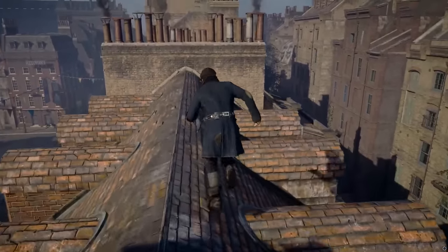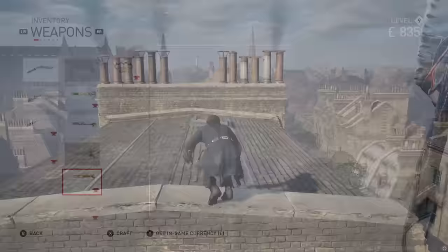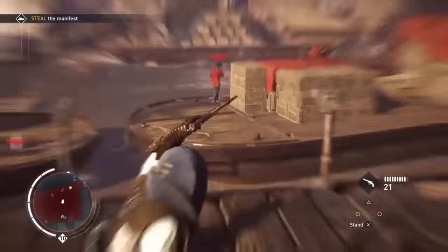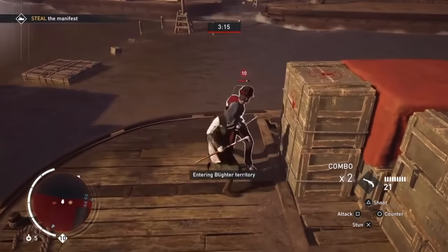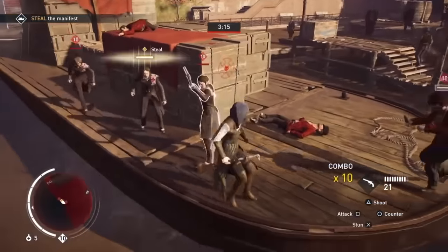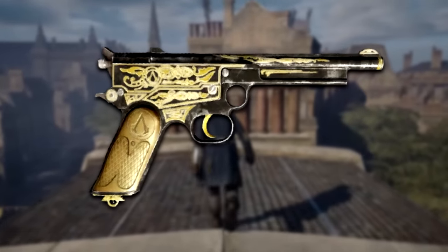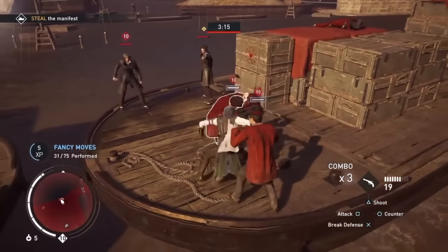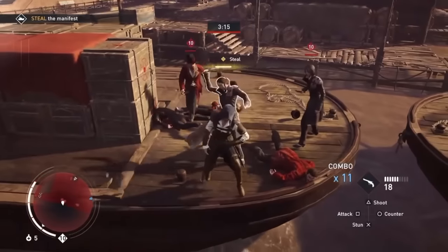Moving on to Assassin's Creed Syndicate. Just like Unity, there were a lot of weapons available. The weapons in Syndicate came in four categories: cutlery, cane, brass knuckles and firearms. My favourite weapon actually came in the form of firearms, which may be a surprise, as others would often choose a cutlery or a cane. I actually chose two weapons as my favourite. The first is the Mars Pistol, which gives me very classic James Bond vibes. In Victorian-era London, the Mars Pistol stands as the most hard-hitting handgun, surpassing all counterparts in firepower, rate of fire and accuracy.